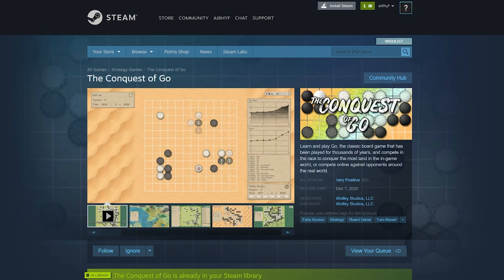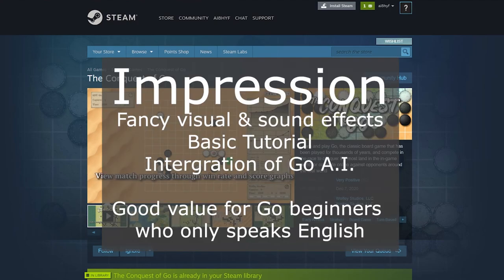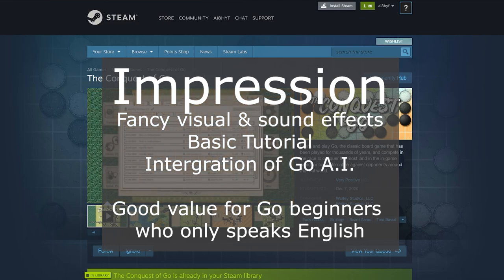Before we dig deeper into this game, I would like to briefly share my overall impression. For $15, this game provides great sound and visual effects, some Go tutorials, and integration of cutting-edge open-sourced Go AI. For beginners who only speak English, the Conquest of Go is certainly a fancy and helpful tool.